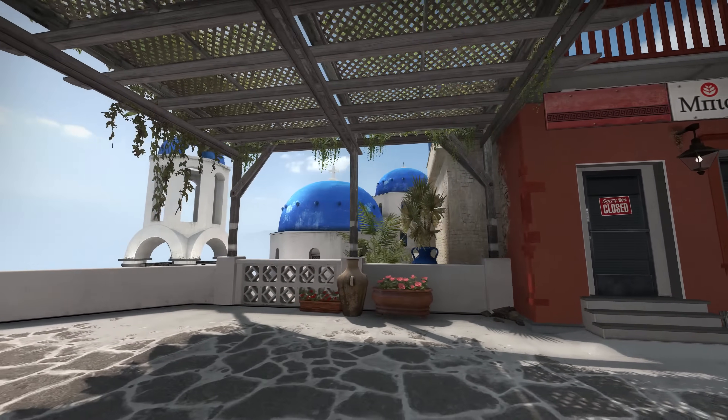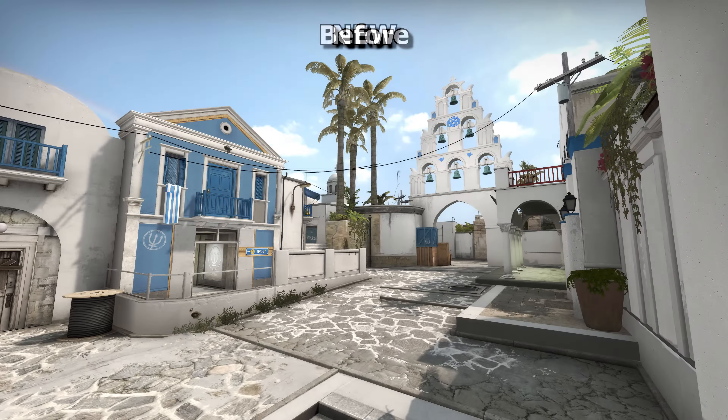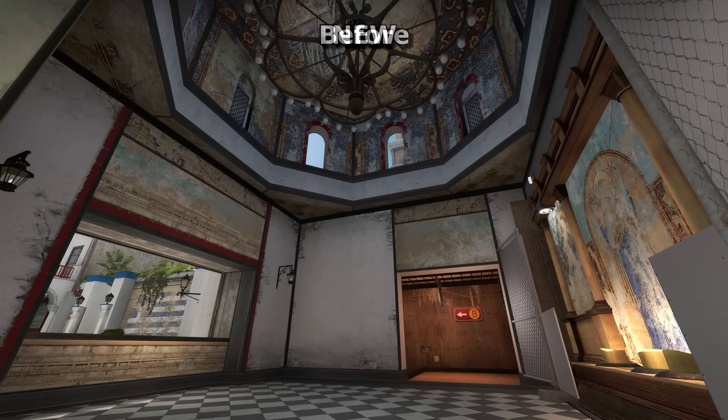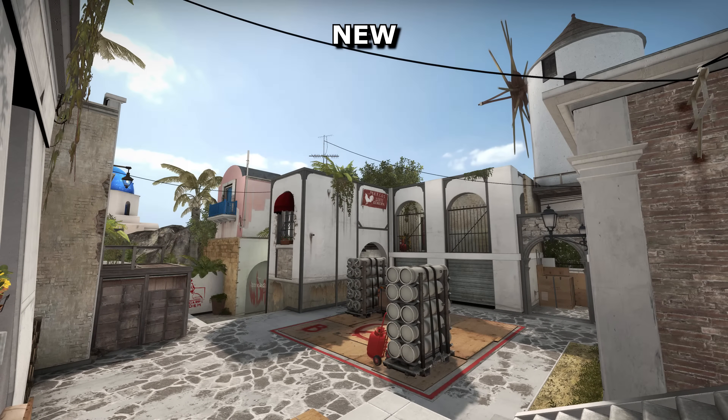FMPone has just given his 6th map for CSGO, Santorini, a major overhaul. Much like Cash's update last year, you might not notice it at first, yet almost everything has changed. Not just visually though, which was mainly what Cash's change was about — Santorini has received some gameplay changes as well.